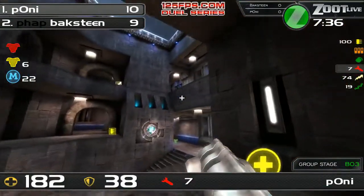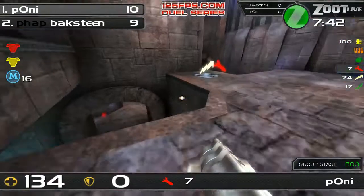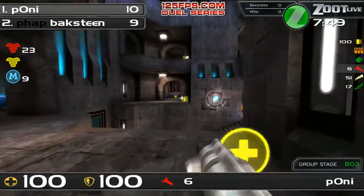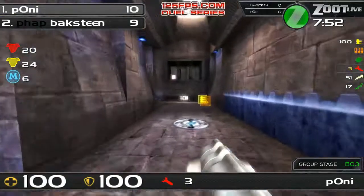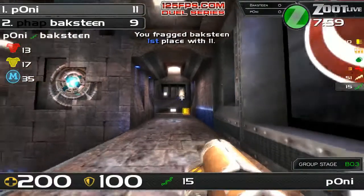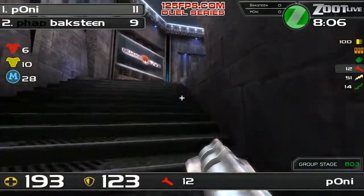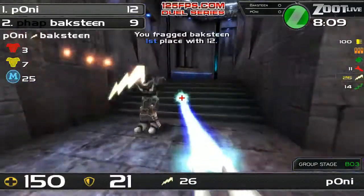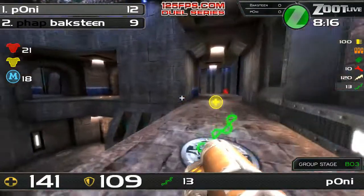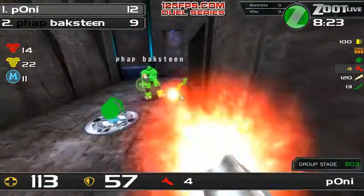Look at Pony's stack — when he comes back to get this red armor he's going to be unstoppable pretty much. That was an important rail by Baxteen — can he land any more? Pony's going back to red. Baxteen spent literally one minute doing nothing so far — all the moves he did did not pay off. What kind of accuracy are we seeing from Baxteen? 31% railgun, 29% LG — that's not what we need to see, especially against Pony. If he's going to invest a lot of frags, he's definitely not going to look good right now. Whatever he wants to do, he needs to come up with it fast.